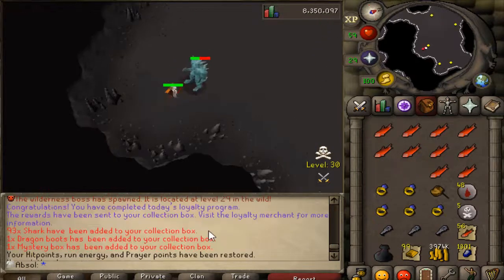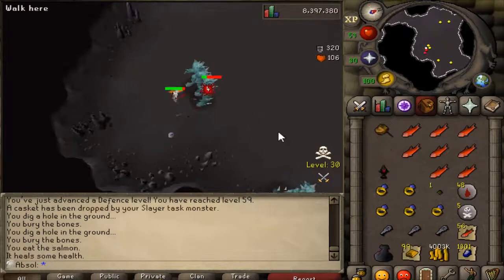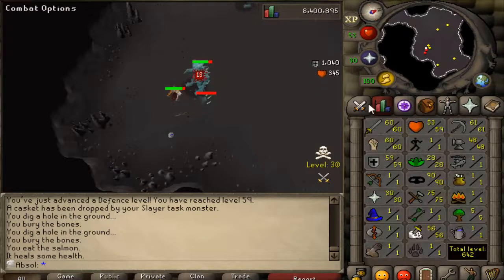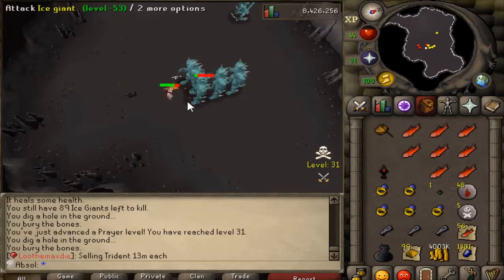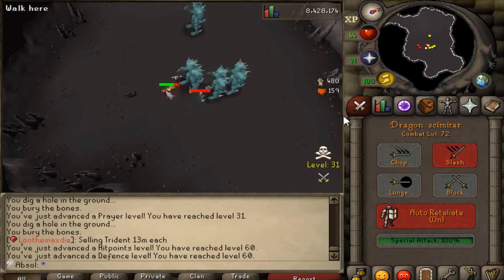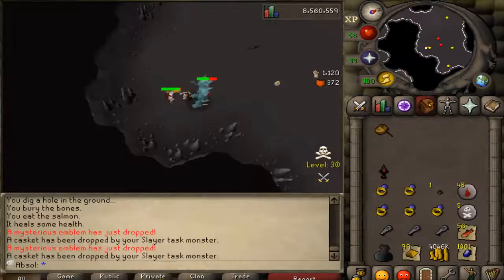I got dragon boots, shark, and a mystery box from my collection box from the loyalty program — that's pretty cool. I think I tried doing wilderness Slayer once and got revenants assigned to me. I was throwing around the idea of just doing wilderness Slayer for good tasks, but who knows — I can't imagine getting revenants and getting PK'd for 4 mil. Here is 60 defense if I don't choke on this next hit — and there we go. Hit points is now 60 also. I'm going to get probably 70 strength now.